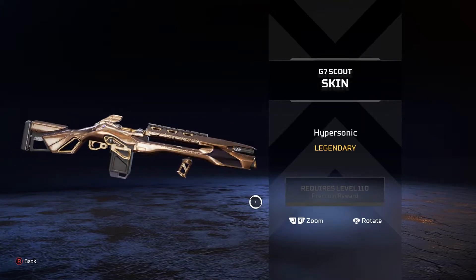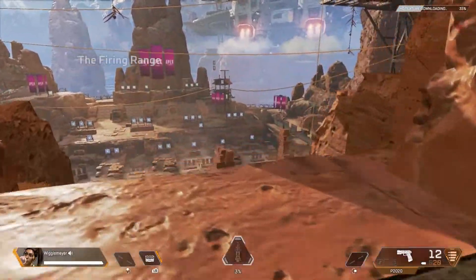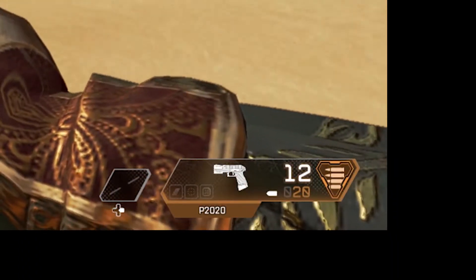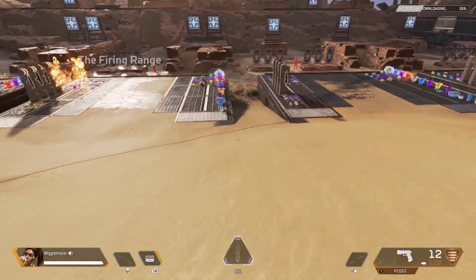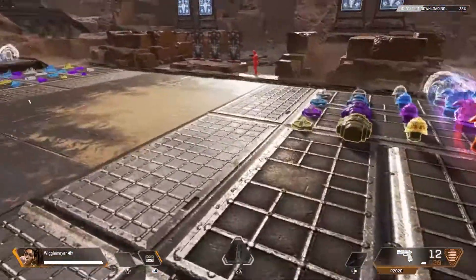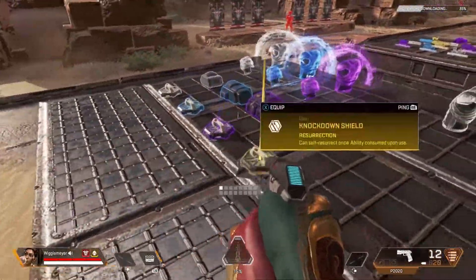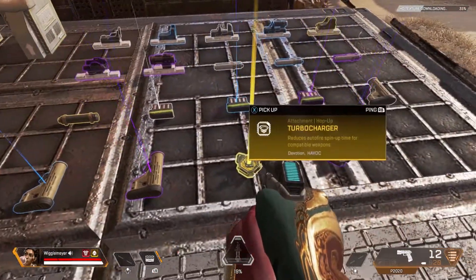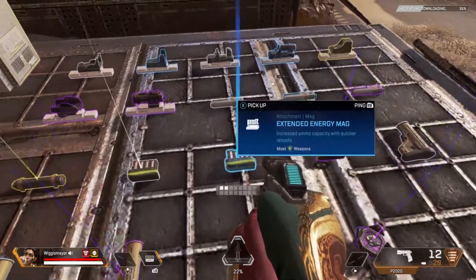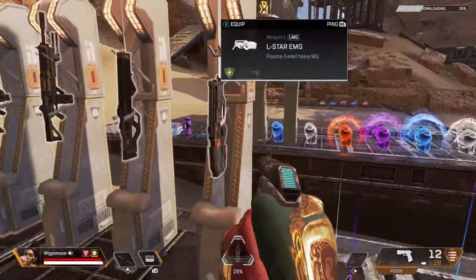Finally, the tier 100 reward is a G7 skin — that's kind of cool and clean. Loading into a match now: the P2020 has more rounds, up to 12. There's an evo shield in the loot — a red evo shield, I didn't even know about that.